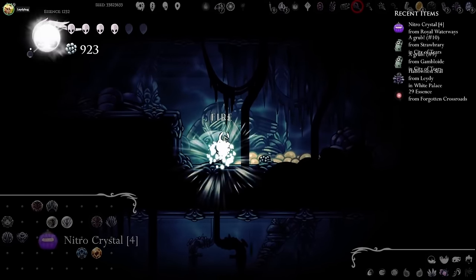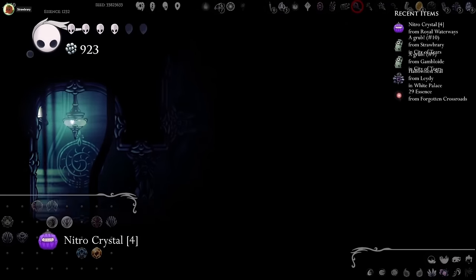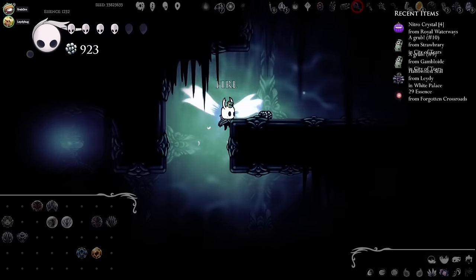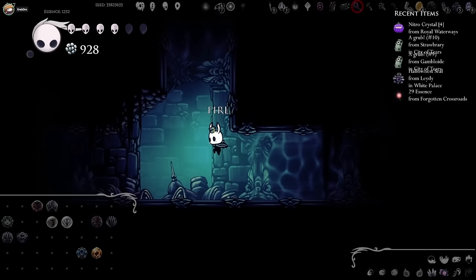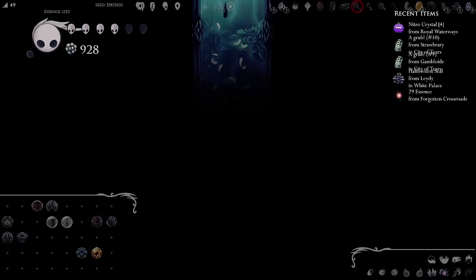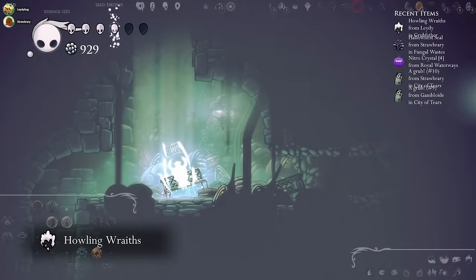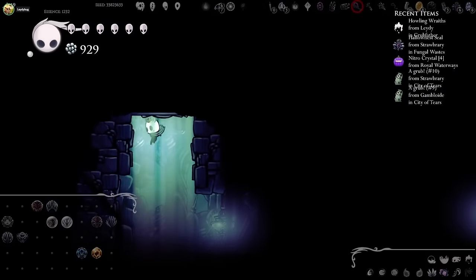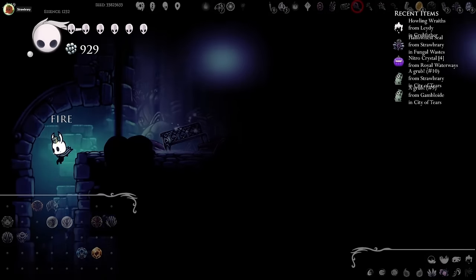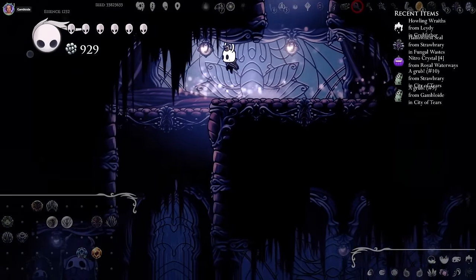I'm on the other side of the Colosseum now. Nitro crystal — what the fuck is that? I'm in a dark room. It boosts your crystal dash speed by a lot. And that's pretty much all that was useful for the grub room. So next we need to find King Soul, or Void Soul, depending on how they randomized our setup.